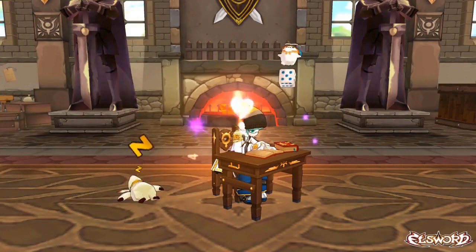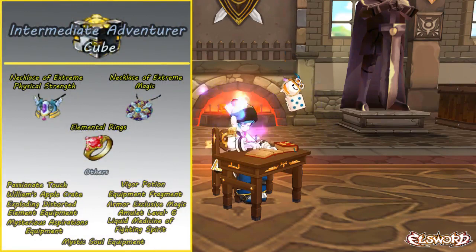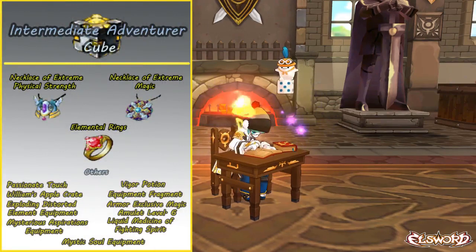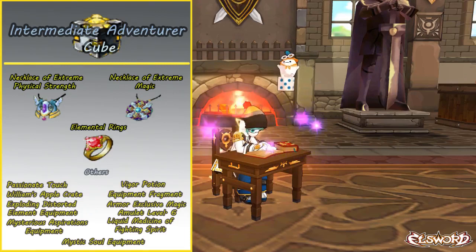Things start to get a little bit more interesting with the Intermediate Adventurer Cube, when you have the Necklace of Extreme Magic, the Necklace of Extreme Physical Strength, and all of the Elemental Rings that give you 100+ in whatever element it is, and a proc chance on that same element.